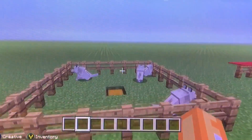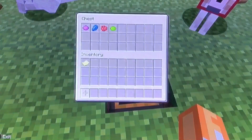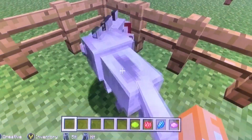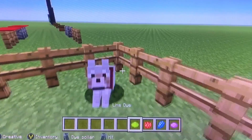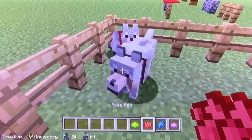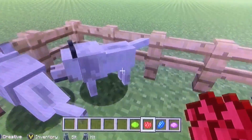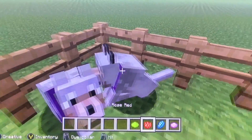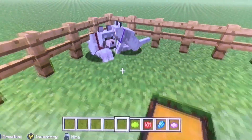The first thing is that you can actually dye tamed wolf collars. You can dye them whatever color — the default is red — but you can dye them any color. If you want to dye it back to the default, just use rose red.